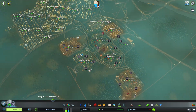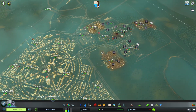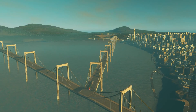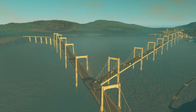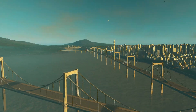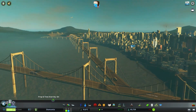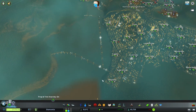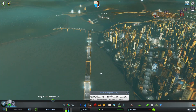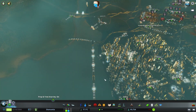Looks like my industrial area here is burning down, but I don't really mind this industrial area. We also have some really funny-looking bridges — or weird connections rather. This kind of long bridge here follows the entire coast of the current city, which is kind of weird, but we'll fix that eventually, maybe.